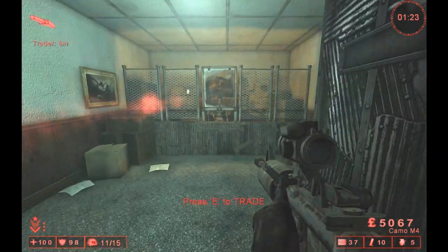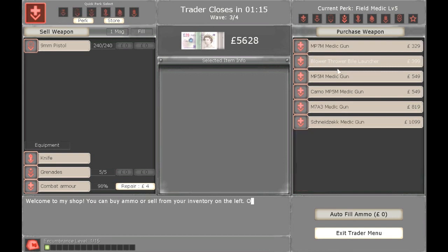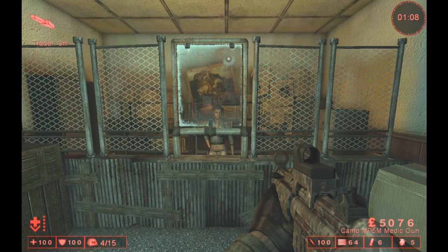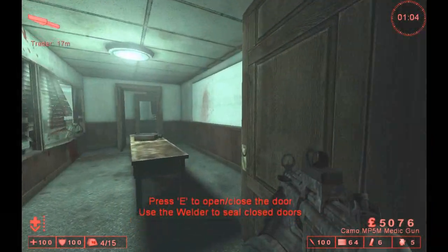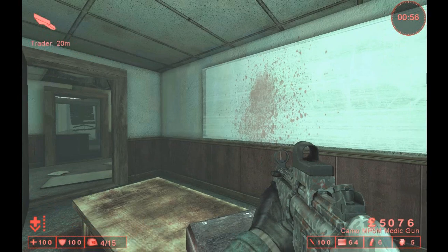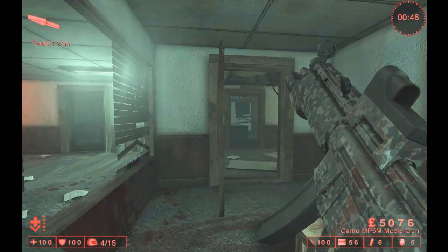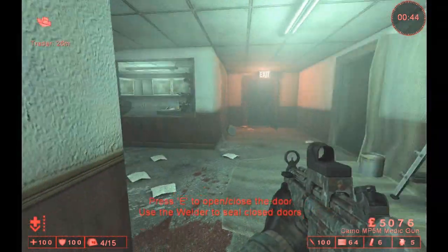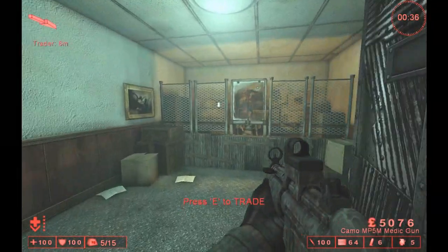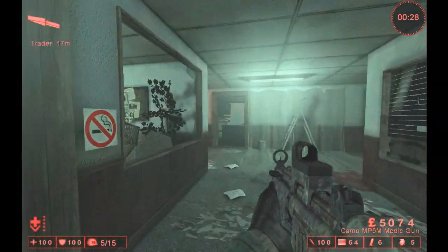Moving on to the next weapon — need to go Medic and buy the Camo MP5M medic gun. Move into a brighter place. As you can see, still got the same look of it, it's just got the blood splatter camo on the side — suitable for a medic gun. Still uses syringes, still has its high rate of fire. Just to make yourself look good while you're on the team as the team medic.